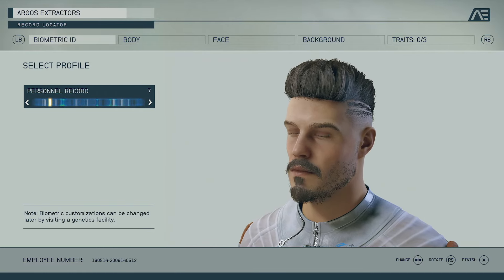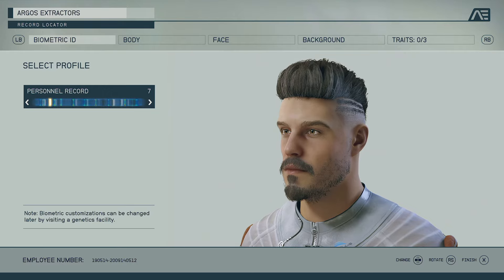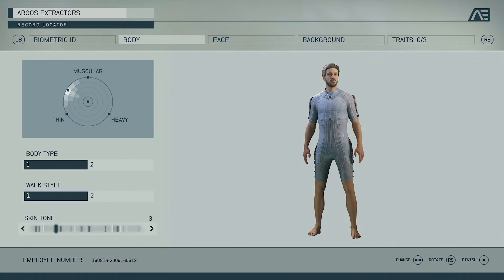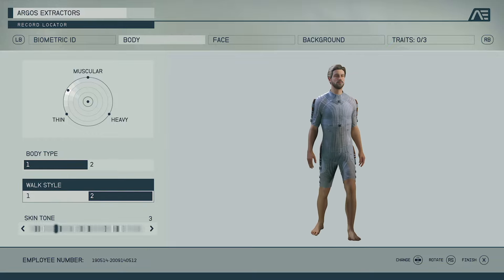The character creation process for Starfield is as robust as you would expect from a AAA game, with the body, face, and background being fully customizable. You get to start off with a biometric ID — essentially a personnel record — where you can pick from around 40 different presets. Once you find a preset you like, you can go straight into the body and adjust the body type: thin, fat, heavy, muscular, different walk styles — all customizable.